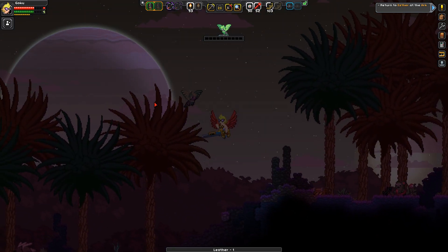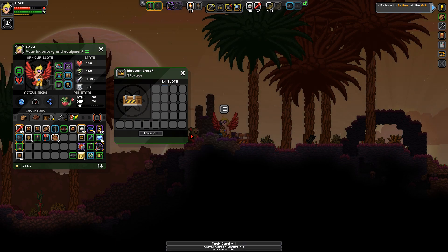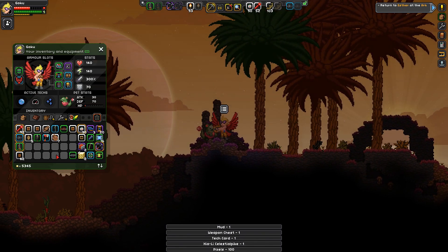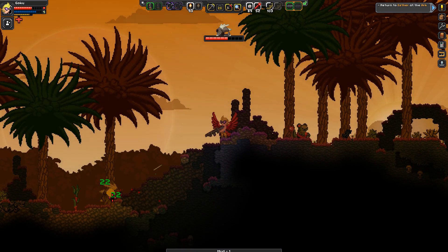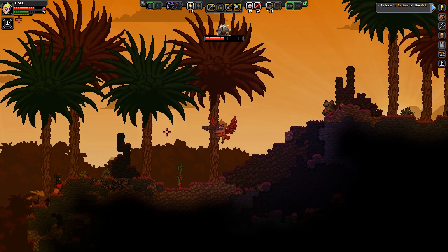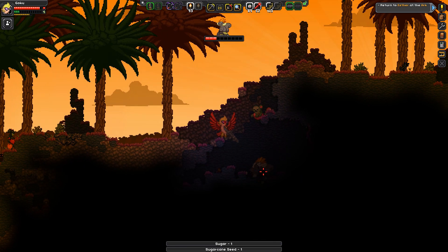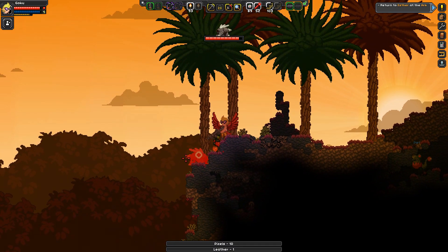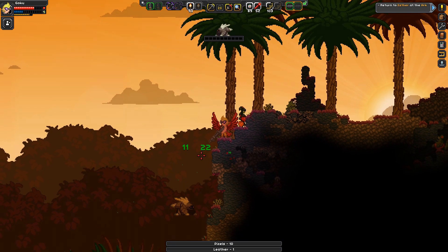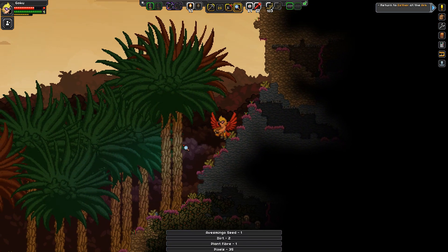That looks pretty decent actually — it has the energy lance too. Let me just see how this compares to the current sniper rifle. Also, pop a salve. The energy lance does work. This thing — damage per shot is pretty, pretty good. I'm not gonna lie — I like the energy lance, I really do. It does do a lot of damage. I've had that on different weapons before. I think we might be using this rifle. Okay, give it a go — just give it a trial run.